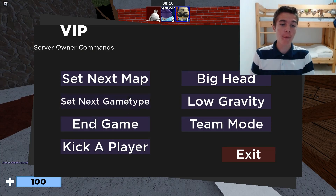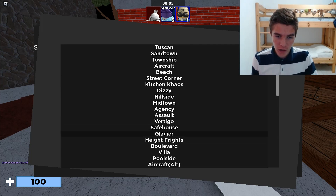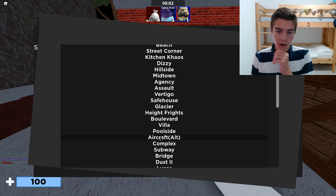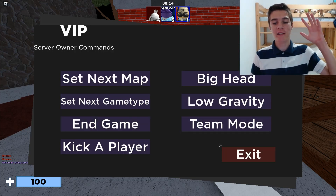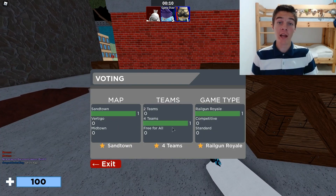We're going to Endgame and we have to check all the new maps out. If you've never tried them, you can't see them now. Aircraft Alt is here. The maps you can't play now include Dust2, so we're going to start on Dust2.